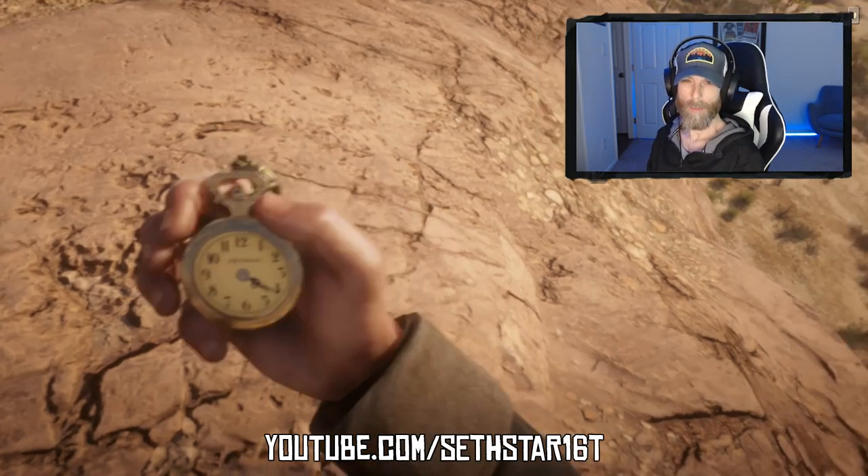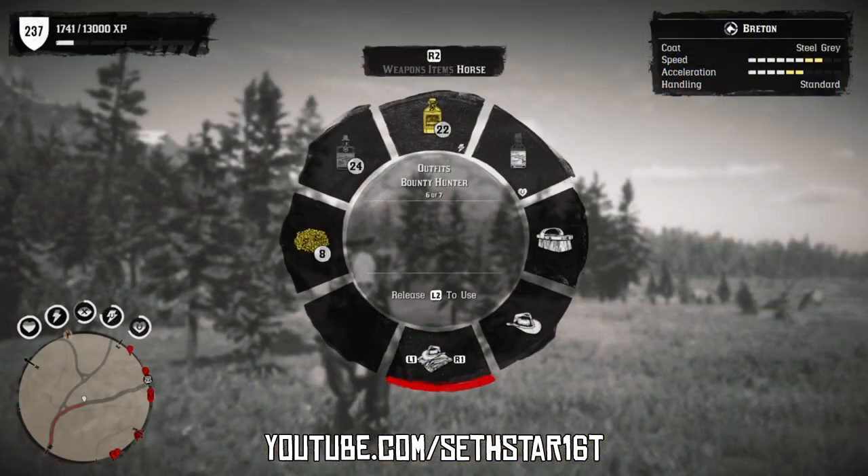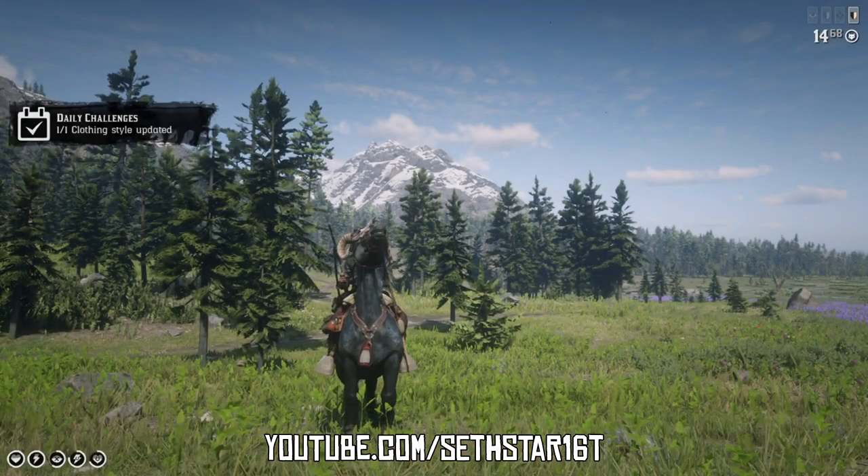60 Second Red Dead Online Daily Challenge Guide for October 3rd, 2019. Number 1: Clothing style updated. The easiest way is to swap outfits stored on your horse.